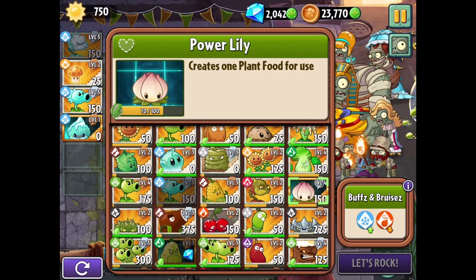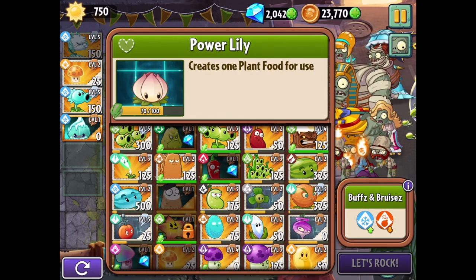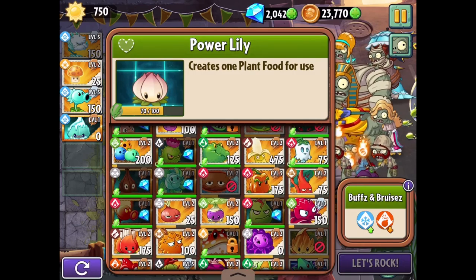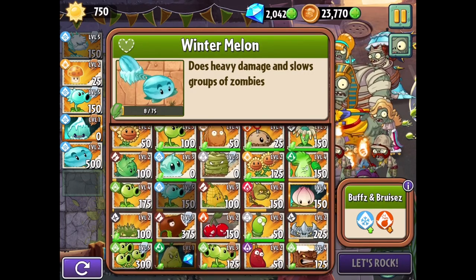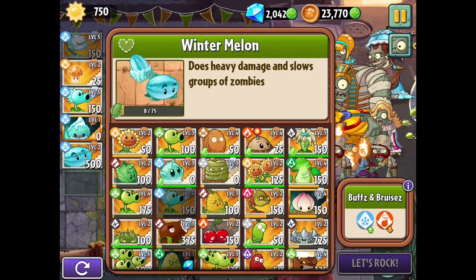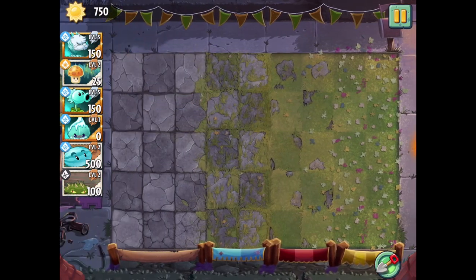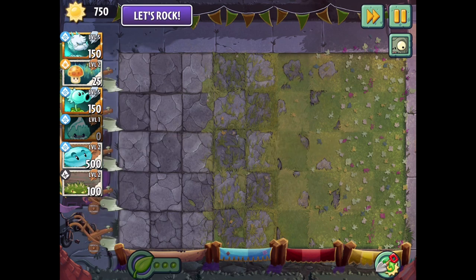We could try Power Lily - I don't know if that's going to work out too well. We'll be able to get a lot more sun, so I don't think we'll need the Enlightenment. Maybe I could also just get the Winter Melon out and see how that goes. If I just want to do something on the side, like Spikeweed would be fine - that way if zombies get too far or if we just want them bunched up in the same place, that can work out quite well.